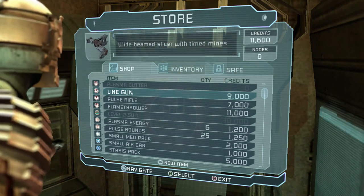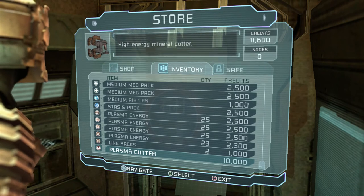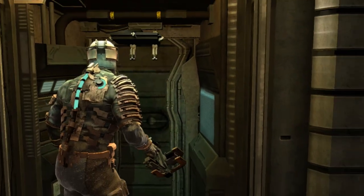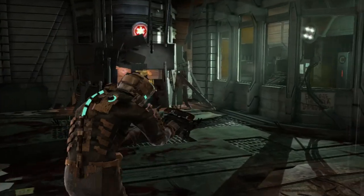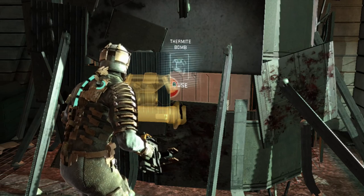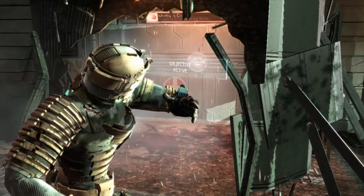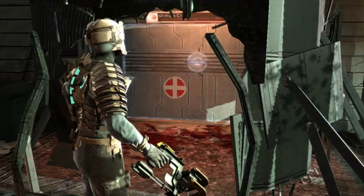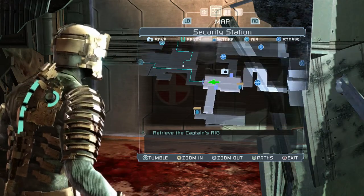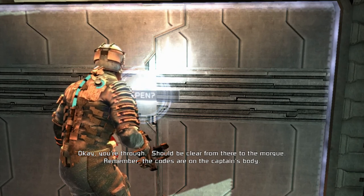Line gun — I'm going to save that for later when I have enough credits. Let me just get one more node. I basically need to upgrade my weapon soon. But I already got the bomb, so let's place it here. You're through — should be clear from there to the morgue. Remember, the codes are on the captain's body.